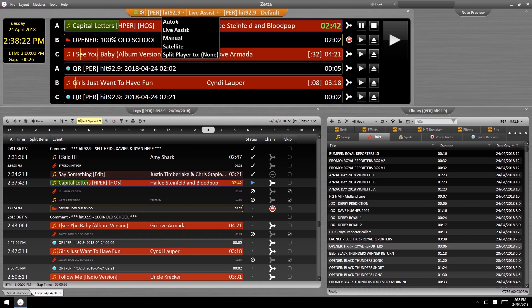The other modes are auto, which will play through everything regardless of chaining — perfect for overnight automation that might have a rogue stop chain at 3am. Manual mode allows you to take full control and fire off assets from their corresponding faders on the desk. Resist the urge to use Zeta like this though. Once you've got the feel for that play next button in live assist, you won't look back.